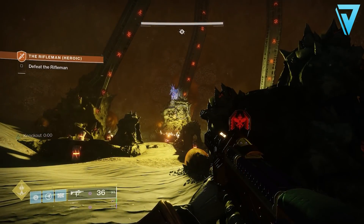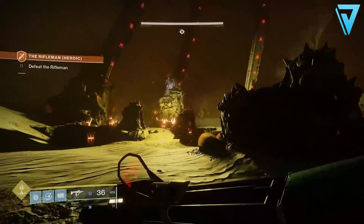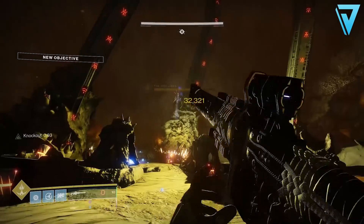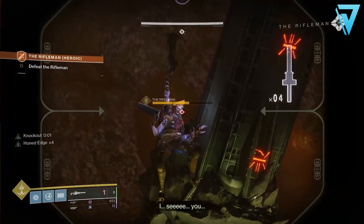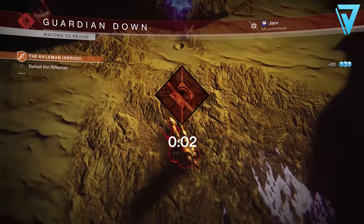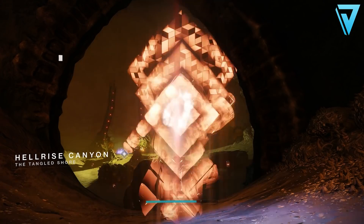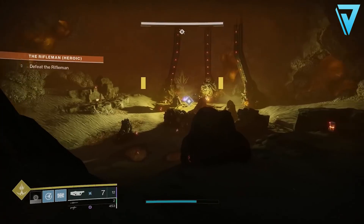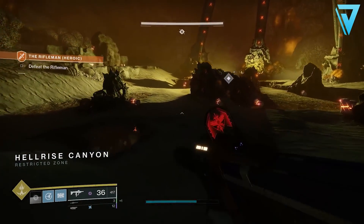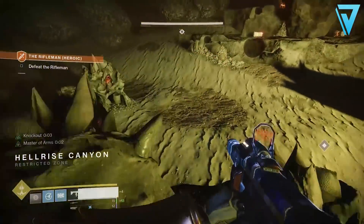Once you load in, work your way through the adventure as normal, but hold on to as much special ammo and power ammo as possible. Better still, add a special ammo finisher and heavy ammo finder mod to your armor to ensure regular and consistent drops. Once we reach the final room, there are two holographic riflemen to take out before the true rifleman appears. The holograms can also be great sources for different ammo types.